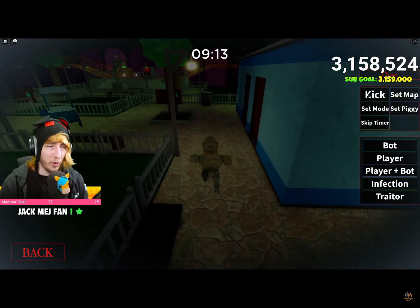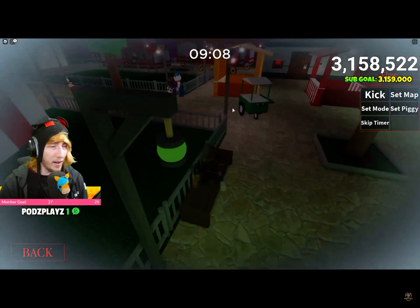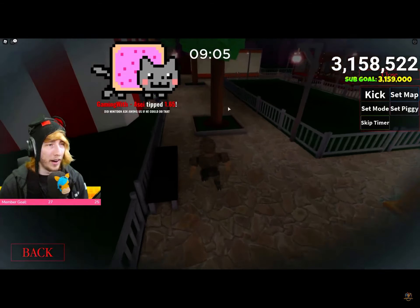I can run around the map. I have all my abilities over here — I can kick people, I can set the map. You can't walk through things, unfortunately. I don't think Among Us invented ghosts, so I don't think Minitoon has to credit them. I think you run normal speed. You can go through Piggy, you can walk through players, and you can see the other ghost. Very, very cool — I like it. And that's pretty much the update.